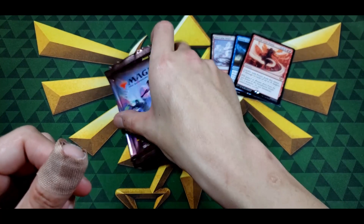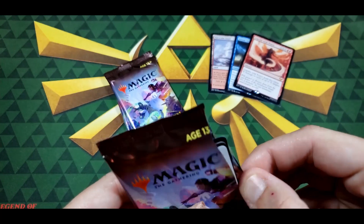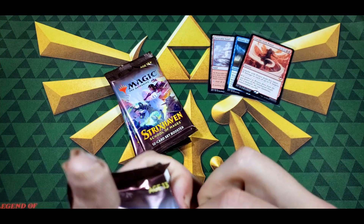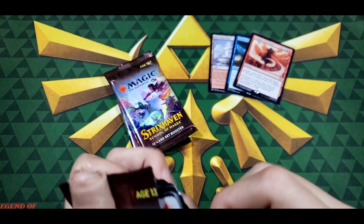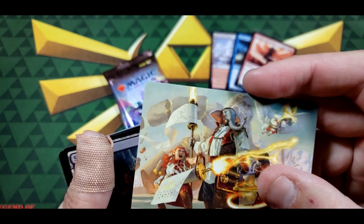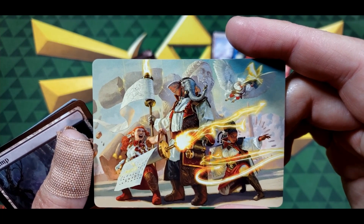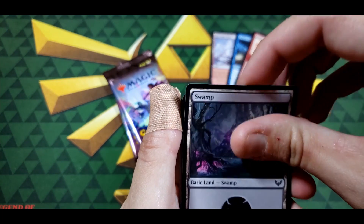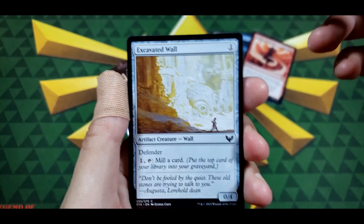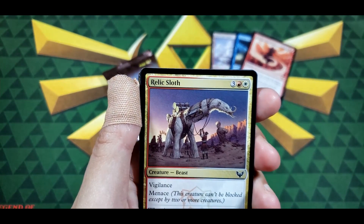Three packs left — see if we get anything good. Well, that was kind of anticlimactic, so let's just pop it open. Hit the camera a little bit there, sorry about that. And we have — ooh — that's an Indian mythology elephant head if I remember correctly, not bad. Swamp, Environmental Sciences, Excavated Wall — not bad — Illustrious Historian, Relic Sloth.